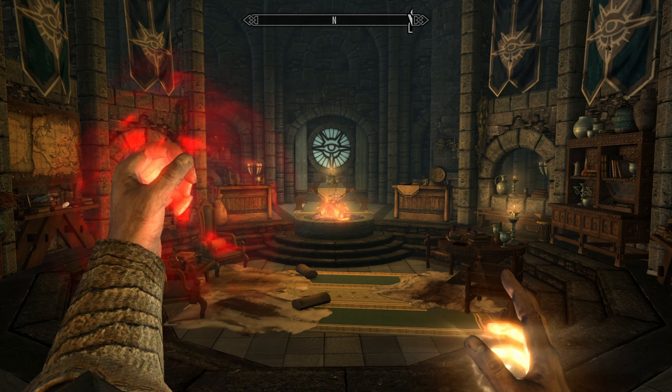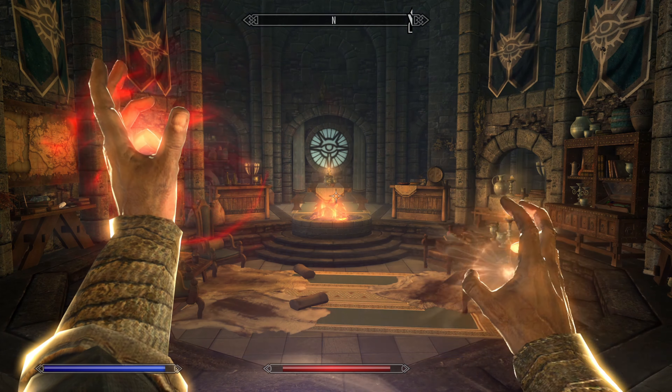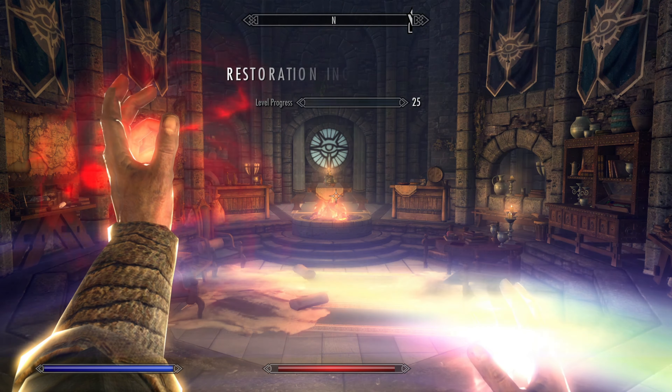The second method is to self-harm and heal. There are many ways to cause damage to yourself, such as falling too far, activating a trap, or getting attacked by a wolf or another low-level creature.